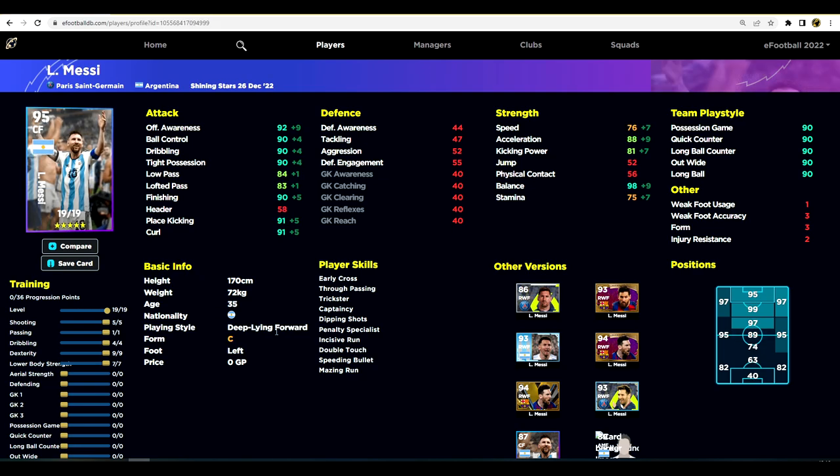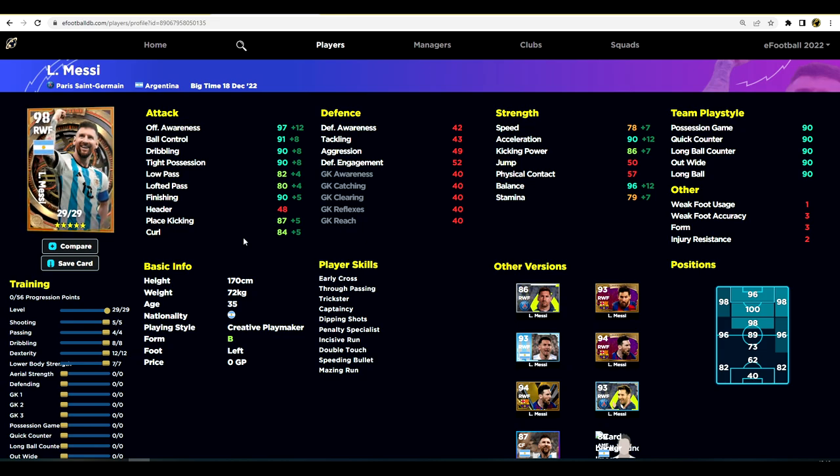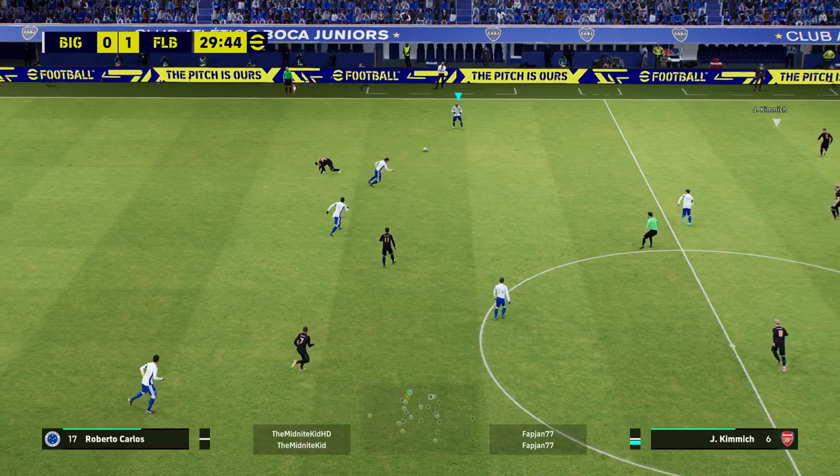Those are the three we're going to be focusing on with the clips. The free version is deep line. This Argentinian pack version is a creative playmaker, and also the big time epic is a creative playmaker. Keep an eye on the channel — I'm going to be doing a full breakdown of the playing styles. A lot of people are asking about the differences between the same version of a player such as Messi but with different playing styles, such as creative playmaker versus a whole player or a deep line forward. There are multiple ways to train him up.